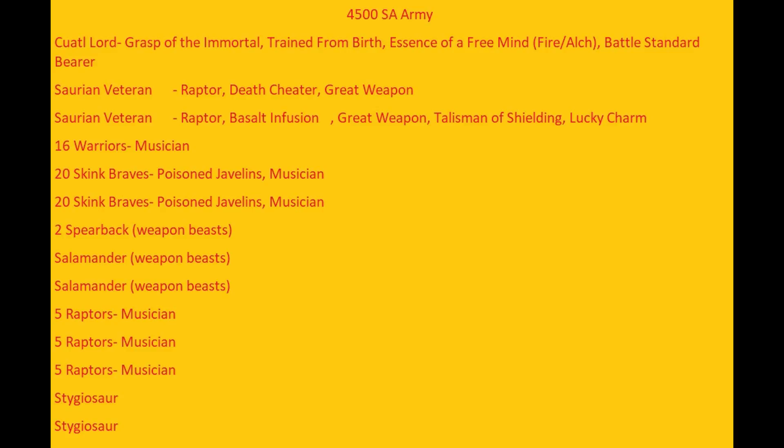It's kind of a lot of scoring — a lot of fast scoring. The Stygiosaurs are nice small monsters, not very expensive. The Cotol Lord obviously has to do a lot of work. They've got that great trait spell in Saurian Ancients that's like D6 Strength 5 hits. So either lore he takes, he's got a lot of damage output. It's a good list.